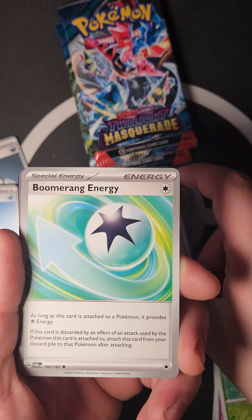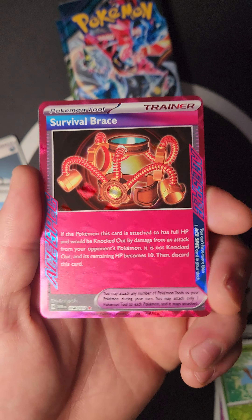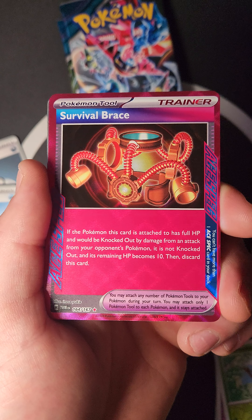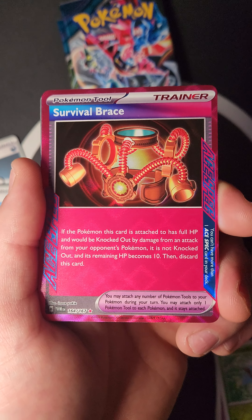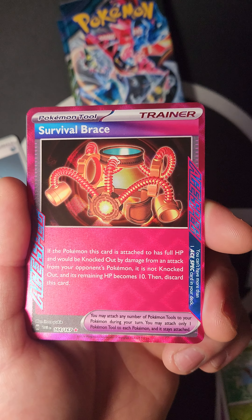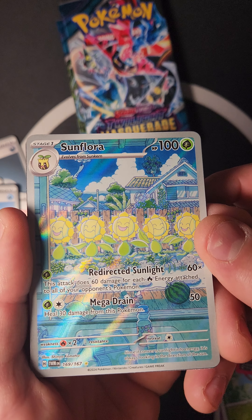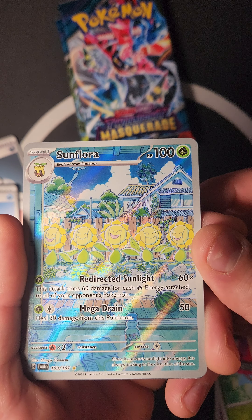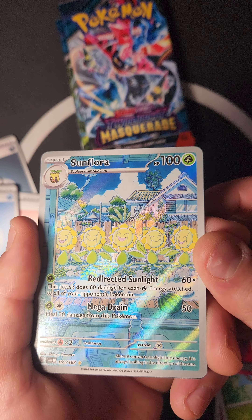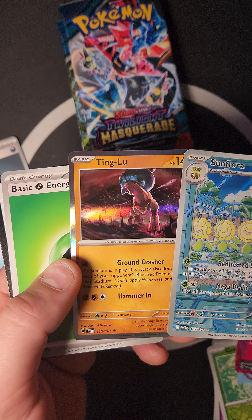Another gold Boomerang Energy and a Surskit. Then an ACE SPEC — Survival Brace! If the Pokémon this card is attached to has full HP and would be knocked out by damage from an attack from your opponent's Pokémon, it is not knocked out and its remaining HP becomes 10, then discard this card. We also pulled a Special Illustration Floette: Redirected Sunlight does 60 damage for each Fire Energy attached to all of your opponent's Pokémon; Mega Drain for 50 heals 30 damage from this Pokémon. Beautiful art!